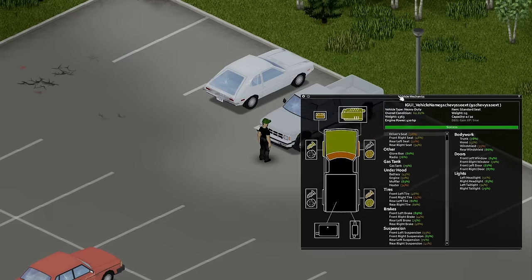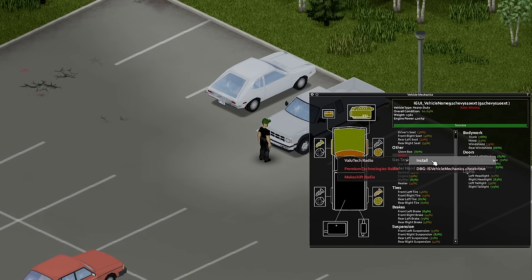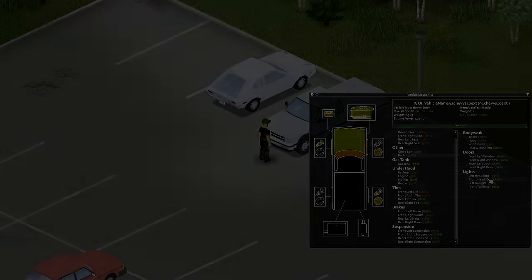With the first couple of levels in mechanics, all you need is a screwdriver. You can remove the headlights, taillights, radio, and battery of any vehicle you come across. These are guaranteed successes and each one gives a small amount of XP. Installing these parts after you've removed them will also grant the same amount of XP. This can be done once per day per vehicle.